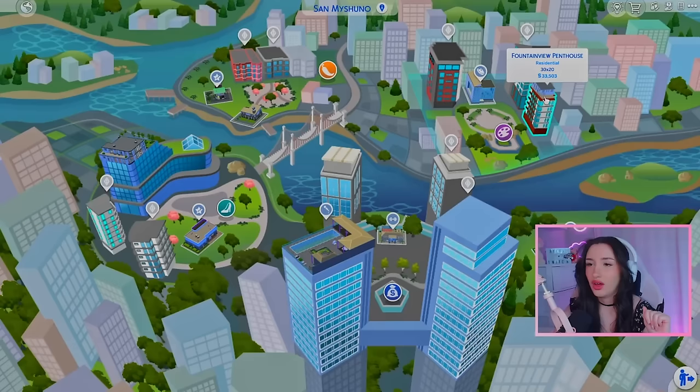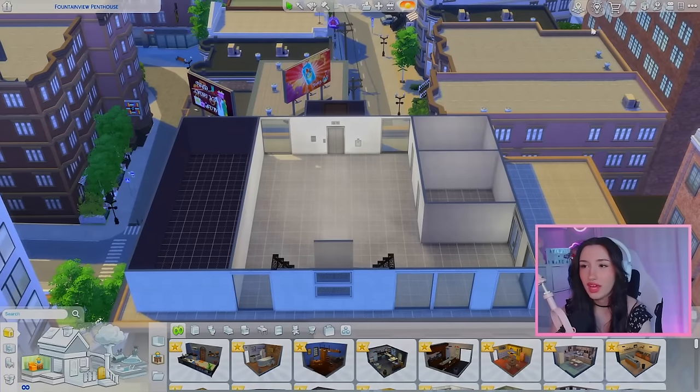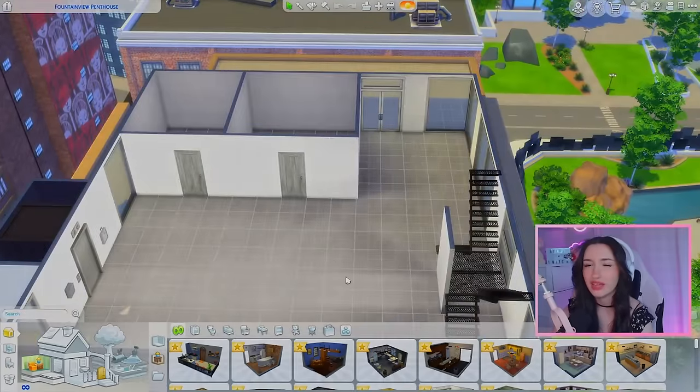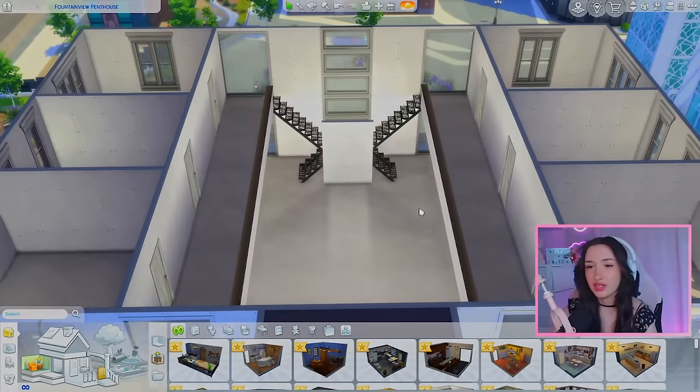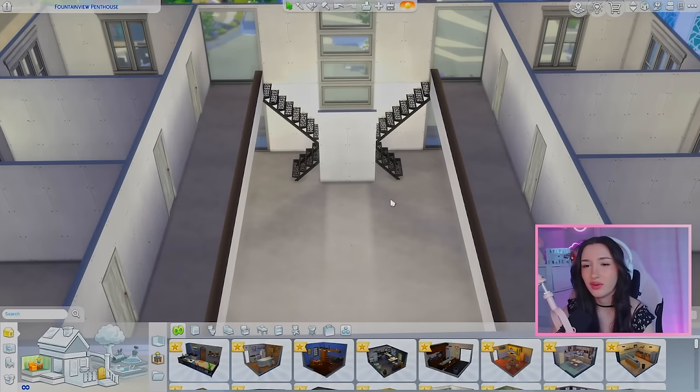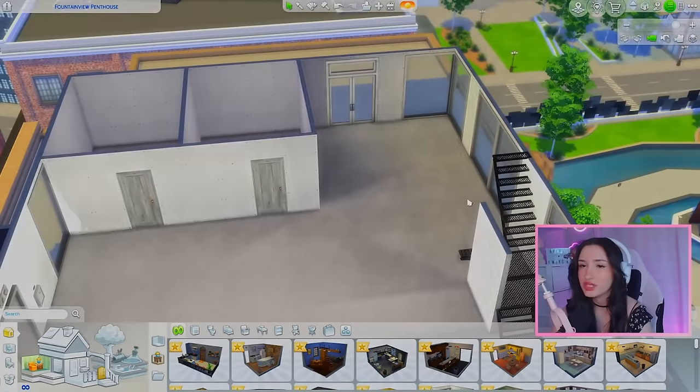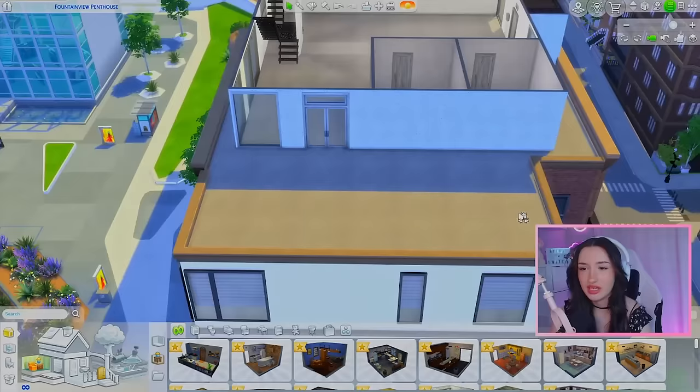We are going to be building today in San Myshuno on the Fountain View Penthouse, because today's build is directly inspired by the My Scene playset and a clip from one of the movies. Off camera, I built our shell. My vision: the whole apartment is centered around the loft part. Since the lot is so big, I decided to do two lofted spaces on both sides — four bedrooms total, three bathrooms, and a cross-section stairway since we can't do spiral stairs in The Sims 4.